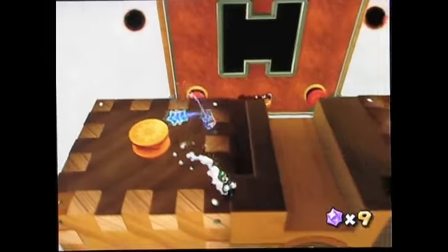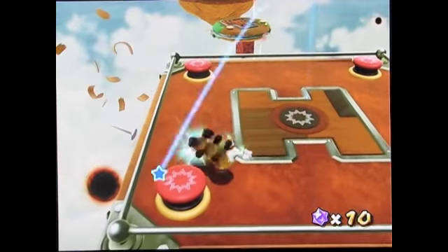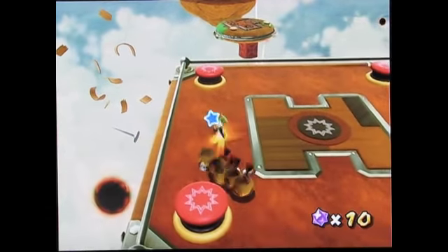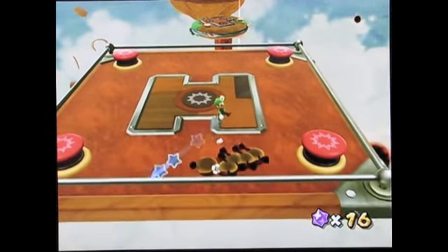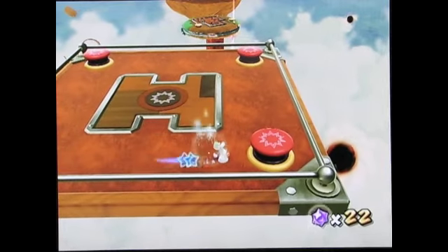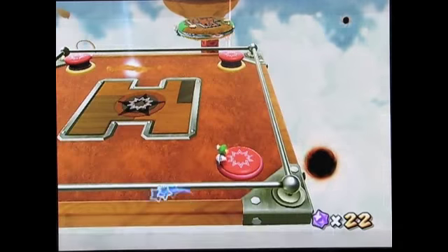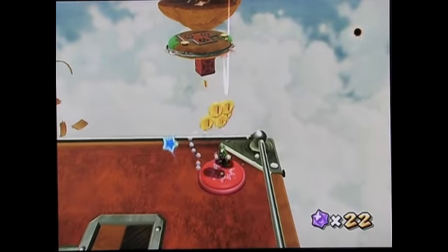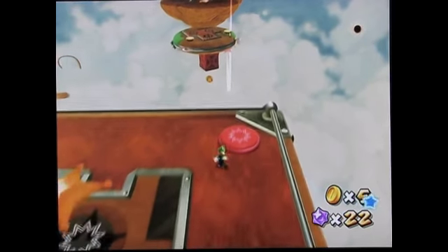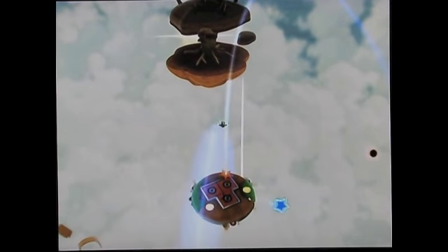This is the mission with the hungry luma — the pink launch star. This planet just contains star bits, so there's nothing on it to help us. Spinning does nothing to wigglers. I'm just going to worry about getting coins and remembering this top right-hand corner peg. You want to collect as many coins as humanly possible during these hungry luma missions.